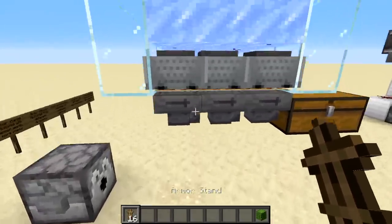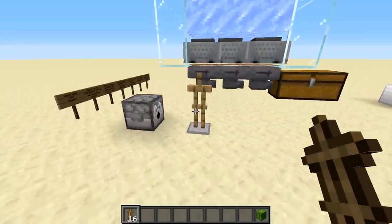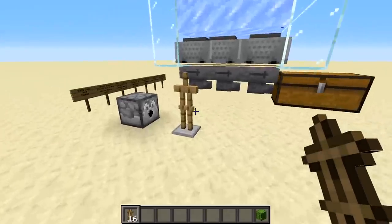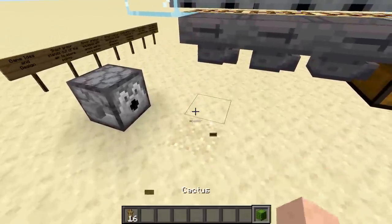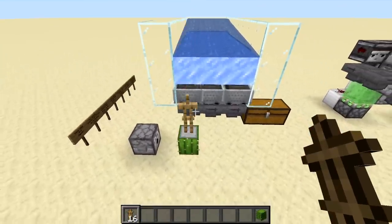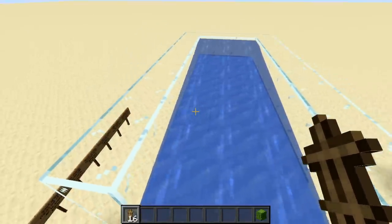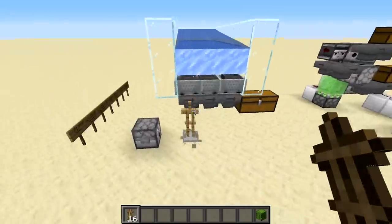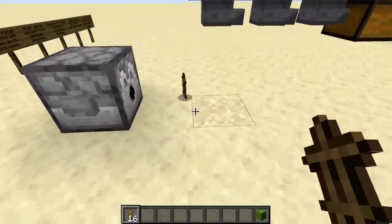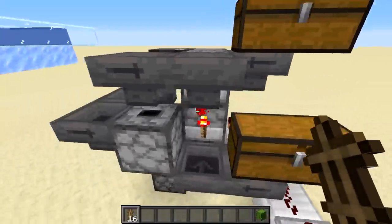The problem is what do we do with armor stands that don't get hit? We need to break them down to put them back into the system so it can replenish itself. My initial thought was cactuses — but to my surprise, cactuses don't actually break down armor stands. The idea I came up with was to shoot them with an arrow automatically. As the stands get fired off, a signal comes down into a dispenser that shoots an arrow to break it down. Then hoppers collect the pieces and send them back into the chest to be replenished automatically.